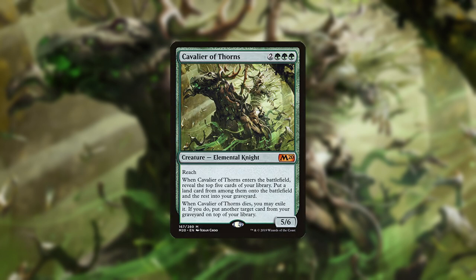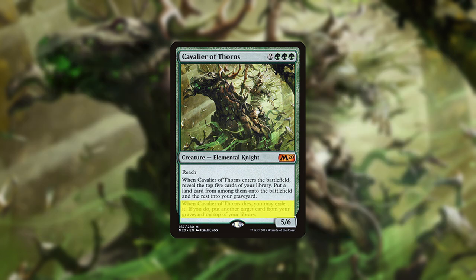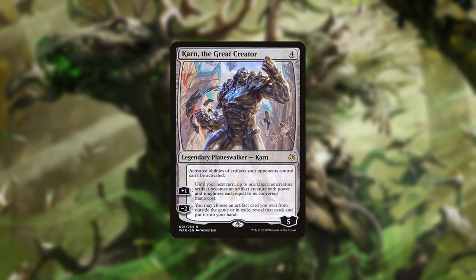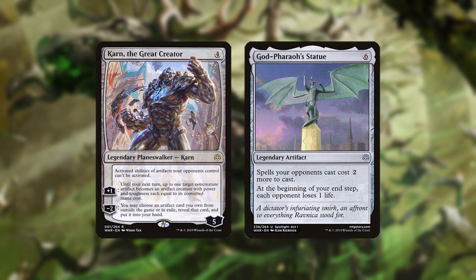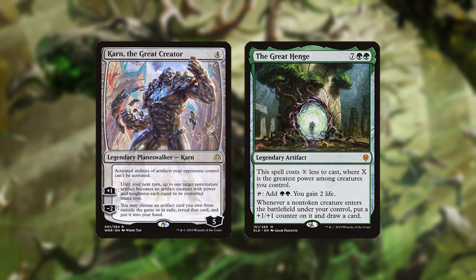Cavalier of Thorns is another huge roadblock for opposing creature decks that also ramps, with reach being especially important in the Phoenix-heavy meta. Like Troll, it also nets resources if killed. Karn is the deck's best win condition, retrieving important hate pieces from the sideboard or big bombs. God Pharaoh's Statue is an amazing tax effect, especially if ramped in too quickly. Other notable bomb artifacts include the Immortal Sun, Sky Sovereign, and the Great Henge.